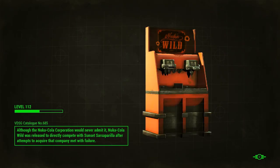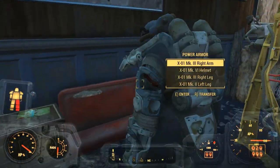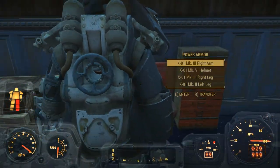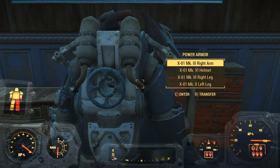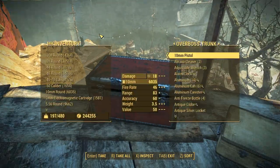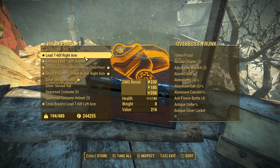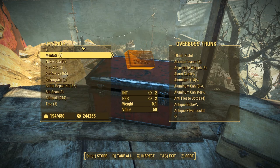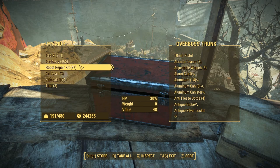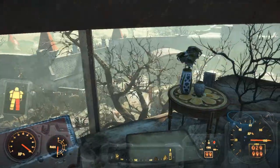We zip back to the Fizz Top Grill. Here we are - this is the armor I looted from there, and because I'm level 112 it came in as mostly X01 stuff. Let's dump off some of this stuff here - we got the pipe pistol. We have mentats, medex, fever blossom, some Nuka Colas, the razor grain, the silt beans.